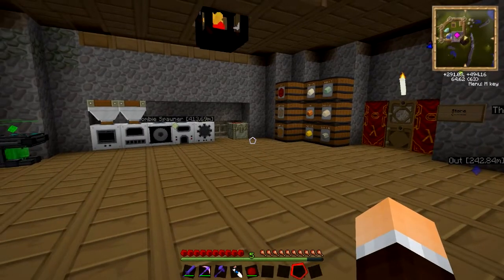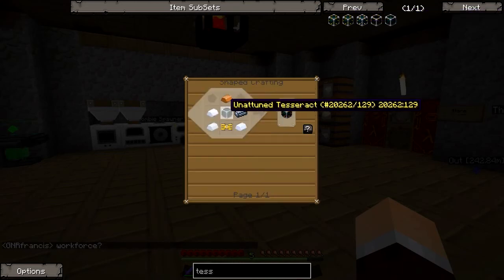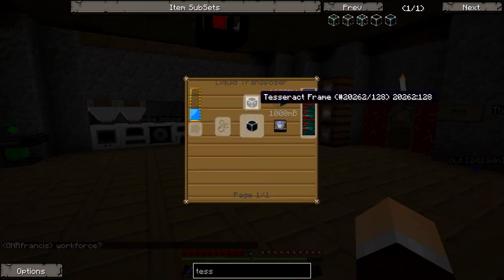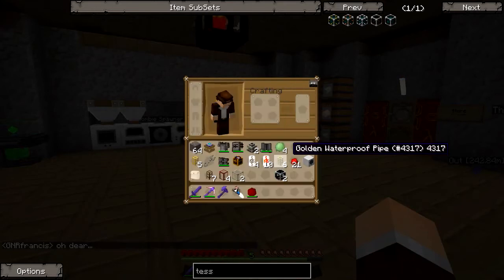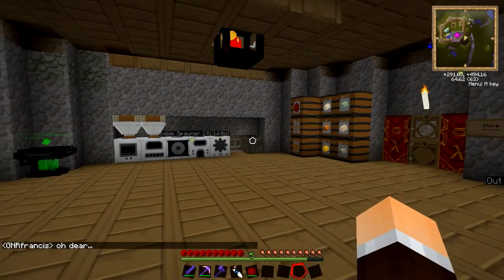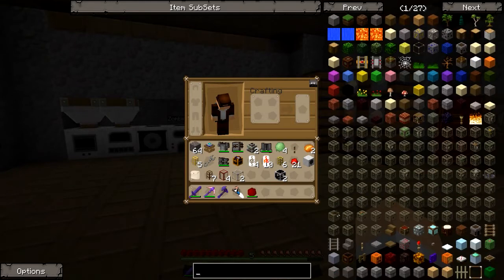My inventory's starting to get full. Recipe up — so now we're ready with our Tesseract frame. Now we have to get some molten ender — oh, this is going to be fun. I remember what I need: a magma crucible. Yes, I was saying I need to go and do some research, but I should be okay now.